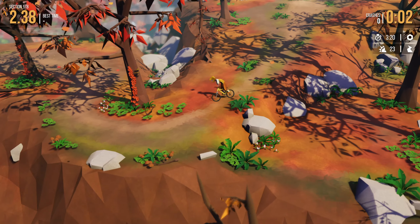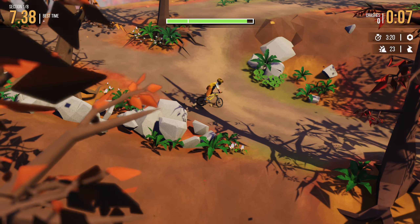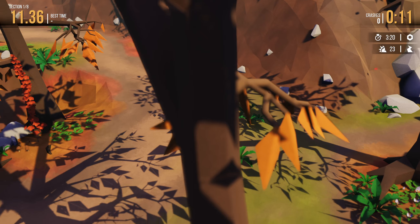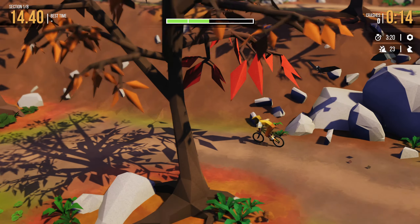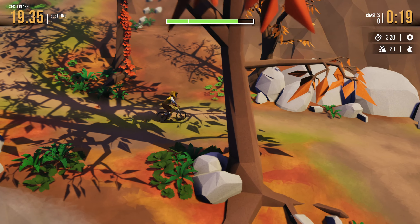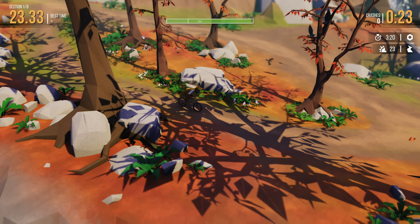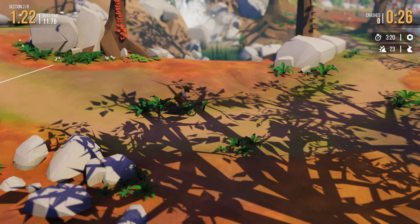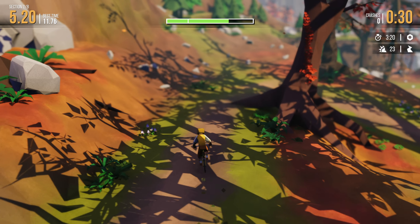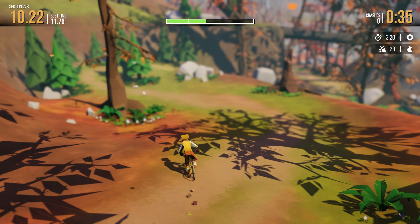Now we're taking on Red Moor Peaks, the second mountain in the game. Very cool color palette — kind of a fall look, leaves falling off, turning orange fall colors. Very pretty. It has some nice water features coming up soon. And again, the sounds, the soundtrack to this game — there is no music. When I was playing it I was thinking this is kind of like zen mountain biking.